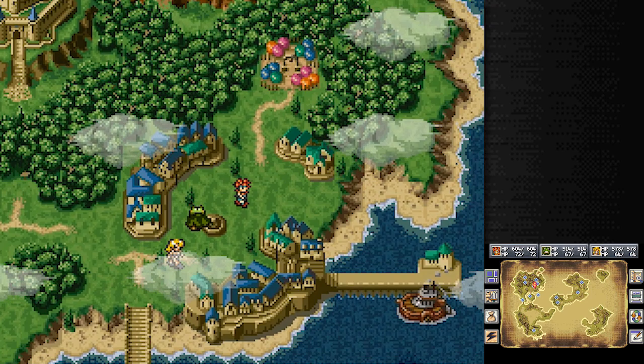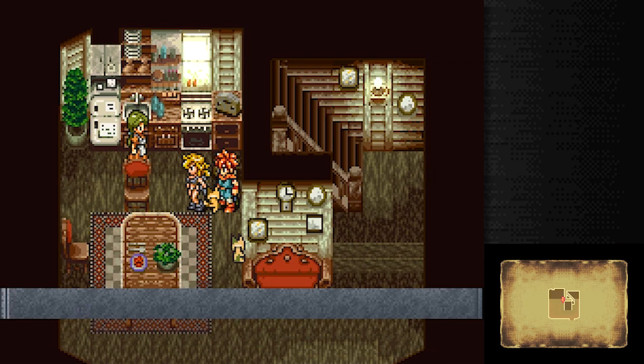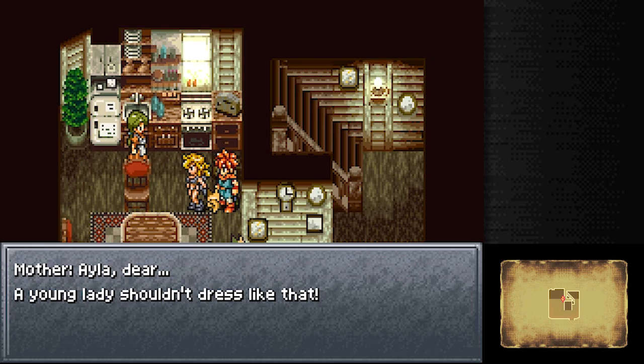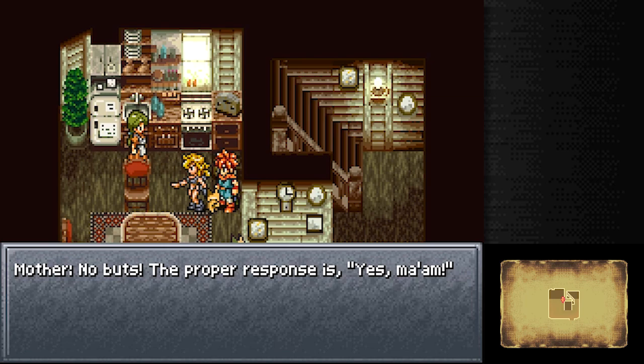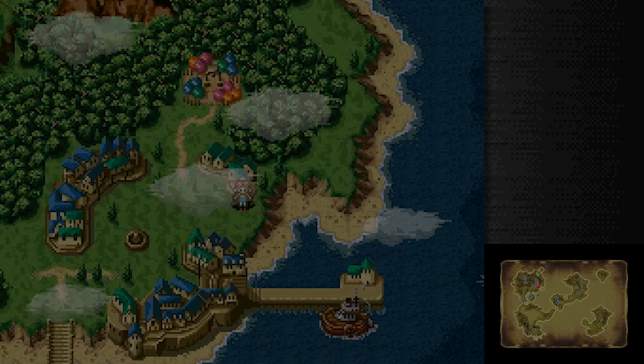Crono's mom has not seen Ayla yet. This is our first time getting to take Ayla out of her own time period, get her some fresh air, let her stretch her legs. We'll let her see Mom. Mom says 'Gracious! Who are you?' - meet Ayla. Ayla, dear, a young lady shouldn't dress like that. But Ayla like! No buts - the proper response is yes, ma'am. Crono's strong. Crono's mom's strong too. Good reaction - all I could have hoped for. Ayla was definitely the better part of that exchange, and not so much Crono's mom.